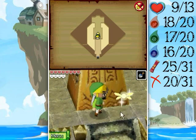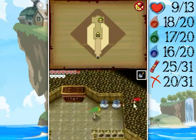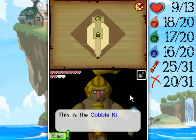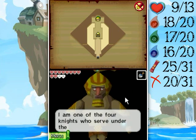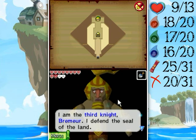Alright, let's go to the back here. There's a grave — well, it's more like a casket sort of thing. This is the Cobbled Kingdom, land of the sea people, that was destroyed years ago. I am one of the four knights who serve under the king. I am the third knight, Bremmer.